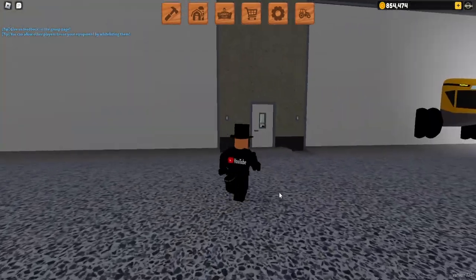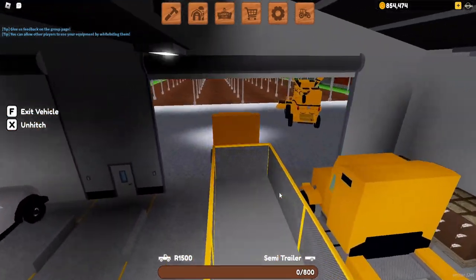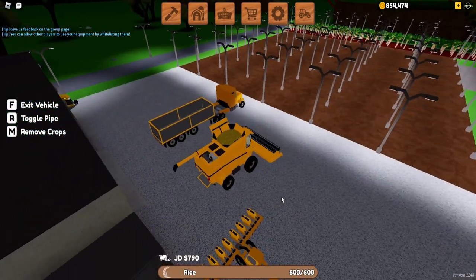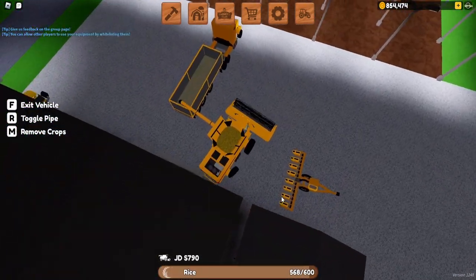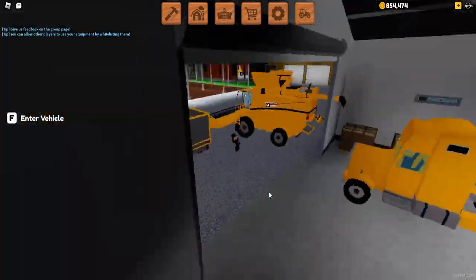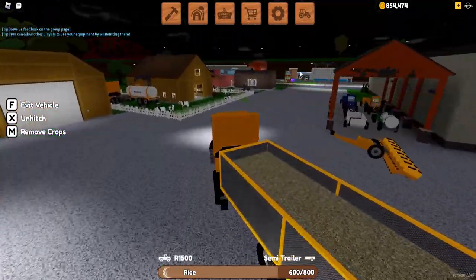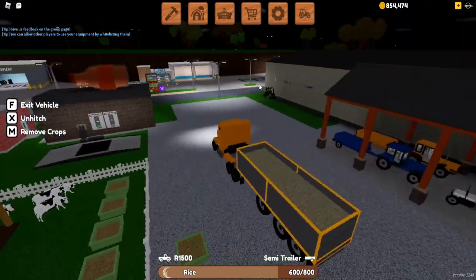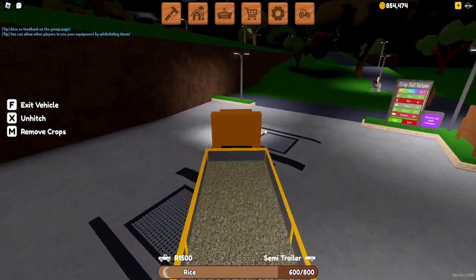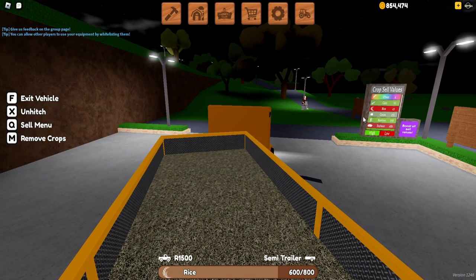Now that we have that harvested, we can pull out one of our trucks and fill it with whatever crop we have — in our case, it's rice. You'll hop into the harvester, or in other words, the combine. You'll stick out the arm, line it up to the truck, and then it'll start filling it. Then you hop out of the harvester, get in the truck, and take it over to Farmco, which is right here. You'll see these sell prices — it's basically stocks. But as you can see, rice isn't high right now, so I'm going to hold on to it for a little bit.